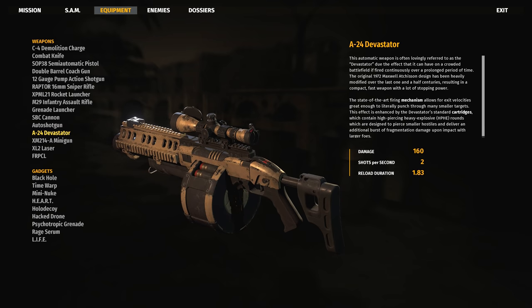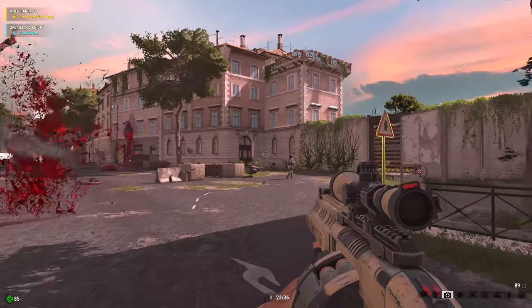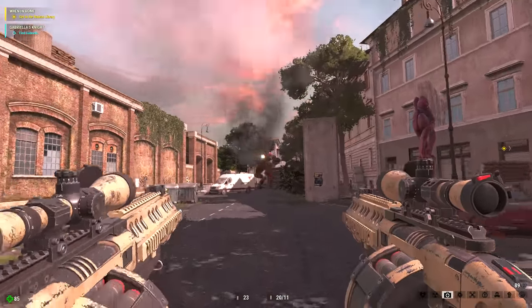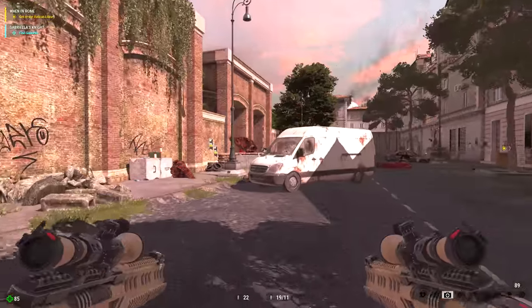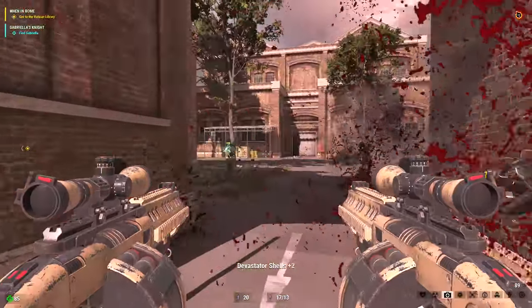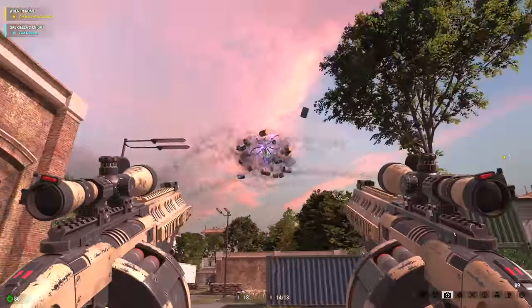Then we have the A24 Devastator, which is an explosive semi-automatic sniper rifle rocket launcher hybrid. This thing really earns its name by being super devastating at medium and long range, making it a versatile tool of destruction. The A24 Devastator earns itself a death verdict of 'Hasta la vista, baby' out of 10.